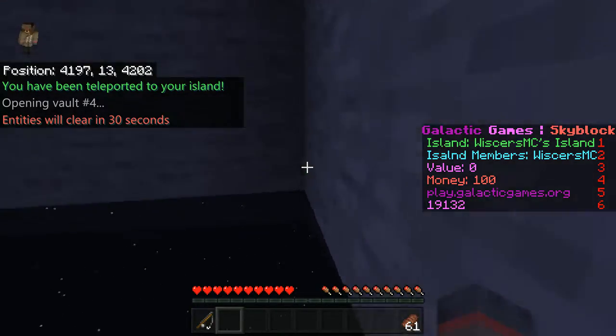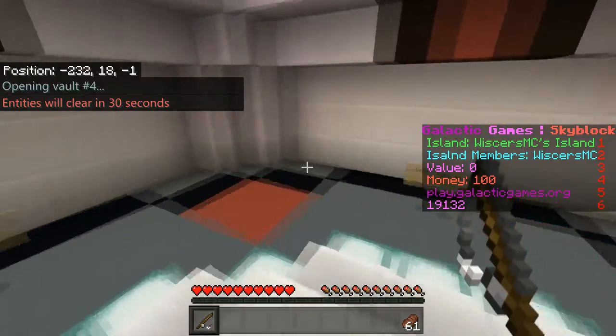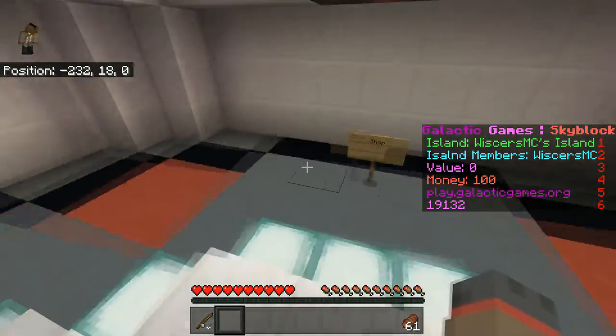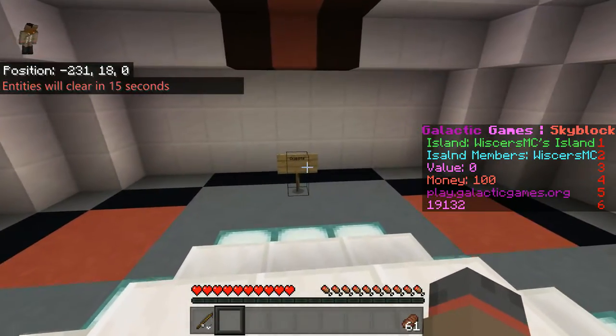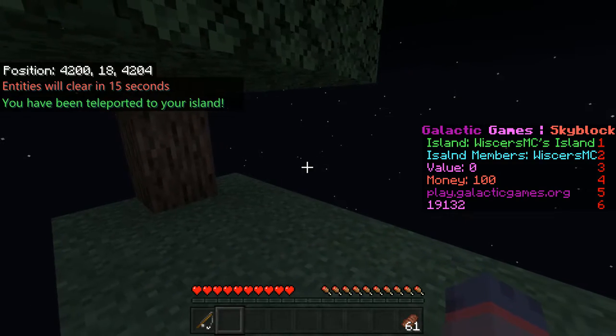This is your little starter island — nothing fancy. If you fall off, you do not lose your stuff; you spawn back and go back to your island. There are also going to be other slappers that we didn't quite hook up yet, but we will.